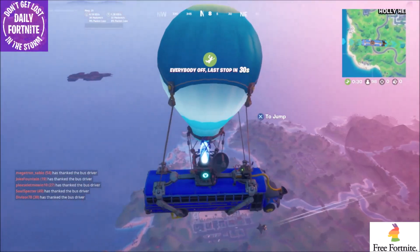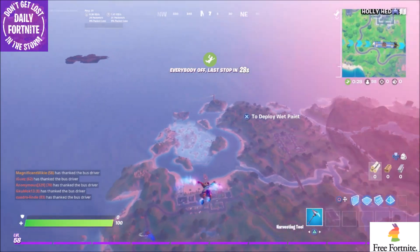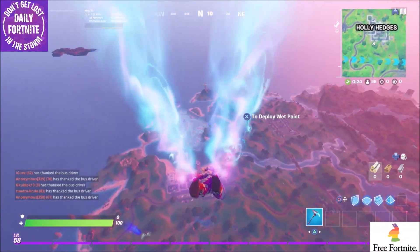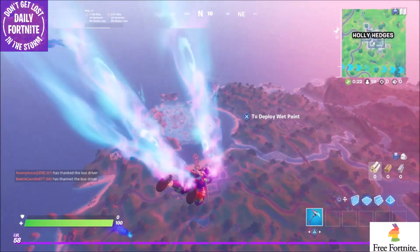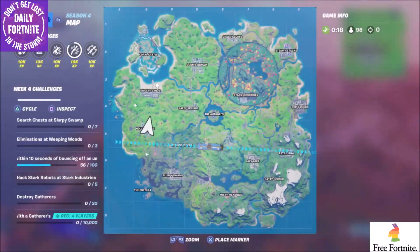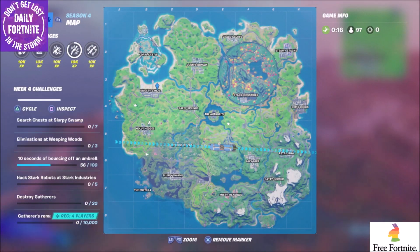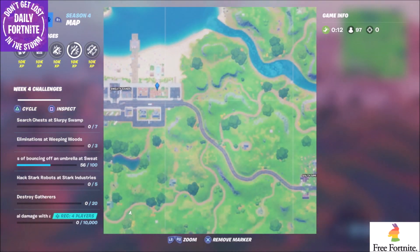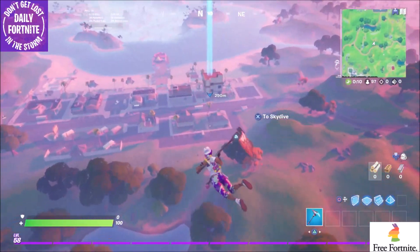Hey everyone, Mikey here, helping you get another week of a challenge done. In this one, you need to deal damage within 10 seconds after bouncing off an umbrella at Sweaty Sands. You can see where Sweaty Sands is right here, but also right here — right where I marked — is where you're going to find the most umbrellas at Sweaty Sands.